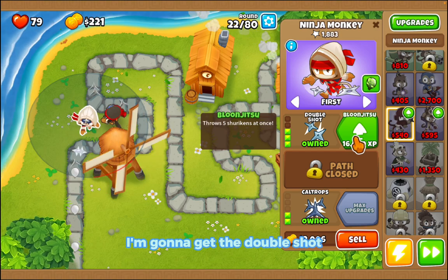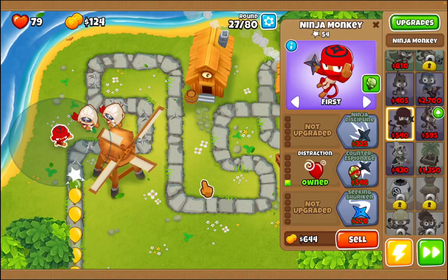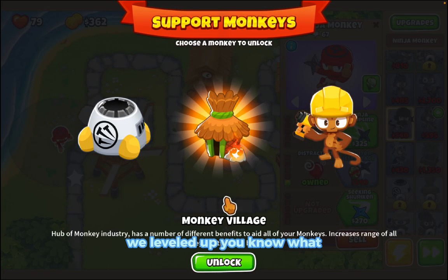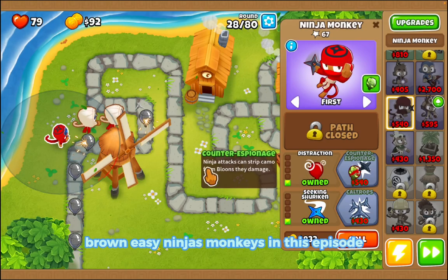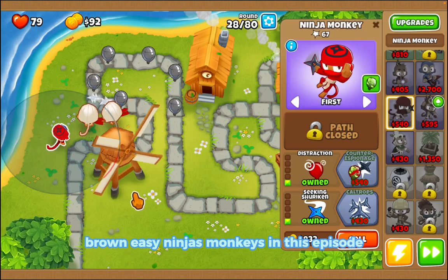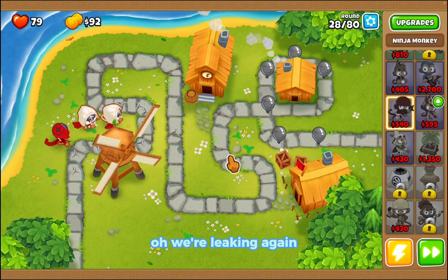I'm going to get the double shot. Round 25, let's get the distraction. We leveled up — we'll just choose a monkey. We could do the engineer, but we're only using ninja monkeys in this episode, so maybe we can use that for the next challenge or something.